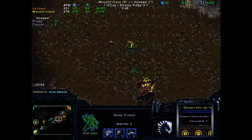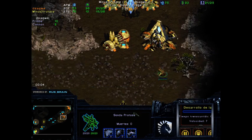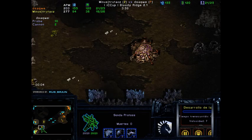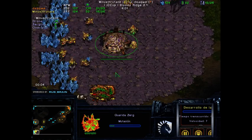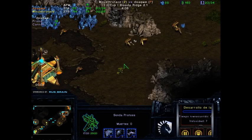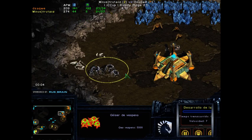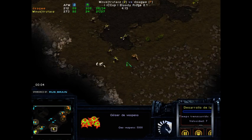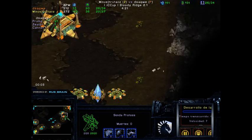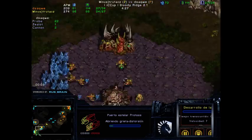The probe is going home. It's interesting that the probe didn't try to stay at trutacz's main to get more information. Usually you want to at least try to stay around — take a little bit of hull damage and then pull the probe. After the first gas, will we see a second early gas? A second early gas usually tells you something like a Corsair-Reaver build, because it needs a lot of gas. So far, just more economy for dsaqwe. And we got a Stargate.